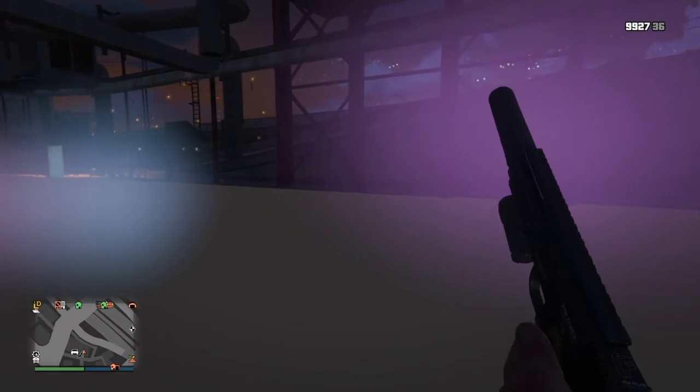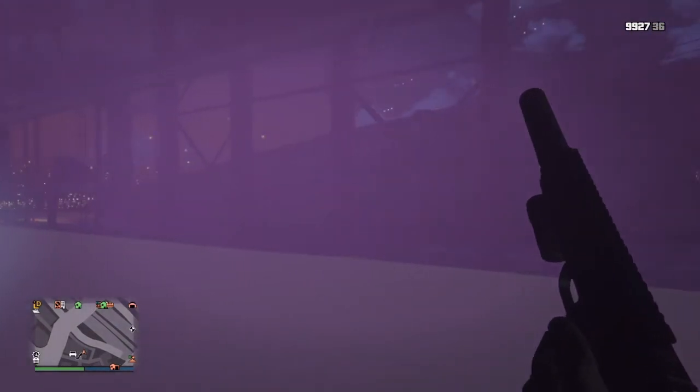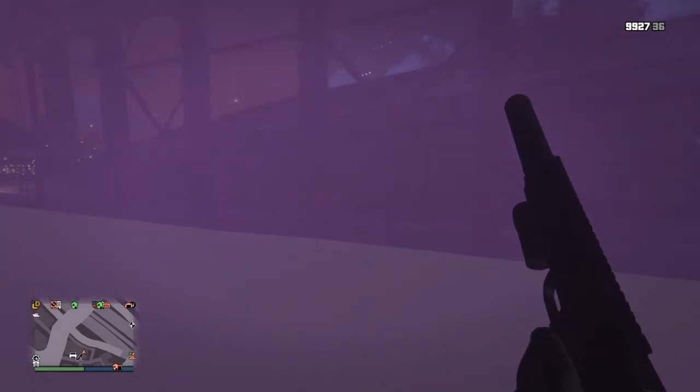Then you just go into first person here and move towards the highway. You just run across this wall here — there is a wall here. I'll show you guys where you are once we get the interior shown in first person.